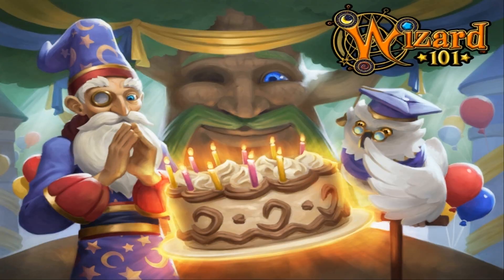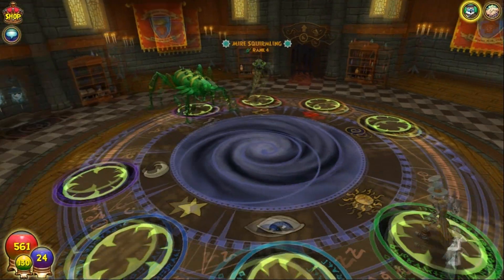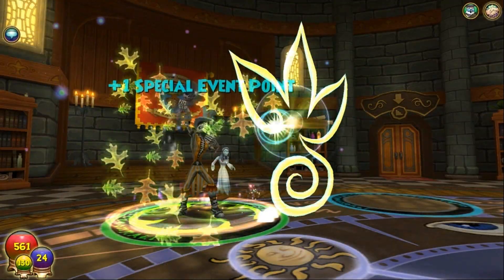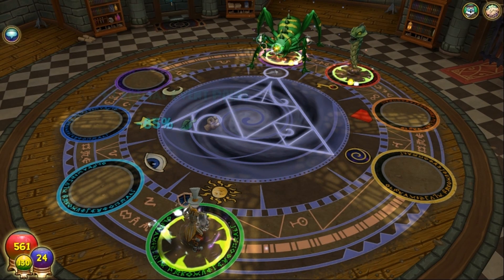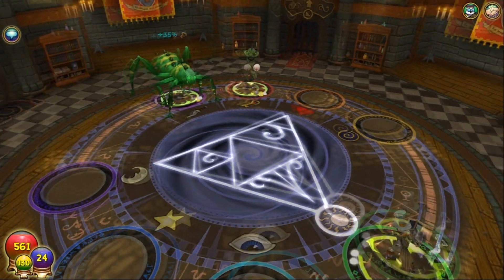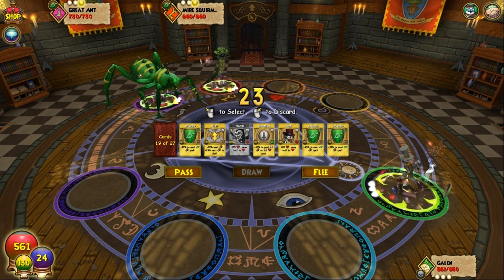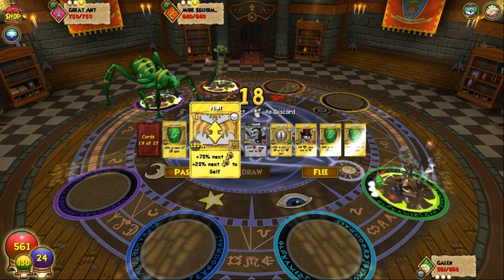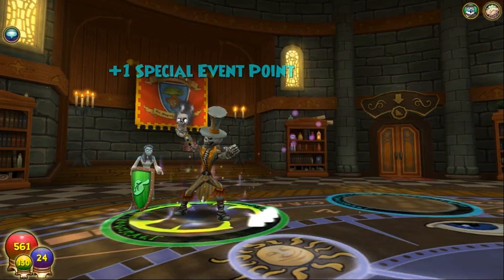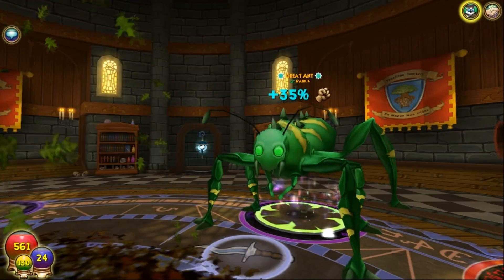I'm sorry if it seems like I'm kind of rushing this, but I'm running really low on memory on my computer and I need to rush it. This one, honestly, I think is one of the harder fights of the thing — anytime you have two opponents, it's a little bit rougher. You can go ahead and use your regular decks out there — some of them even have power pips — but it won't give you the other stats that you really need for this. I want to go ahead and throw another shield, just to be certain.